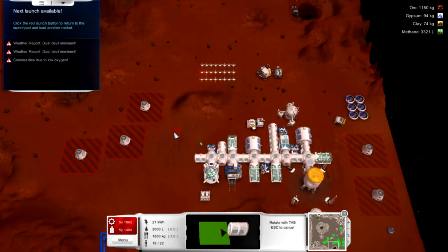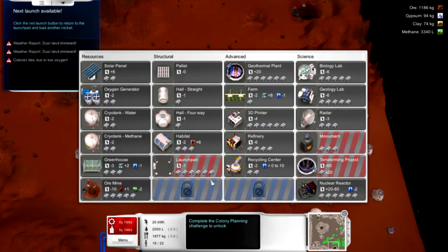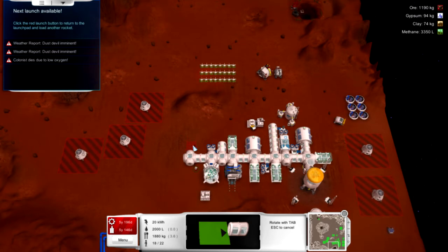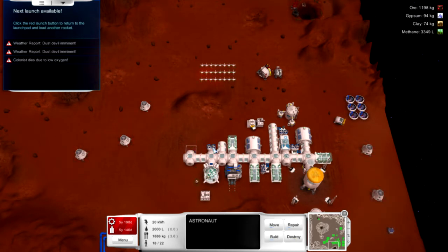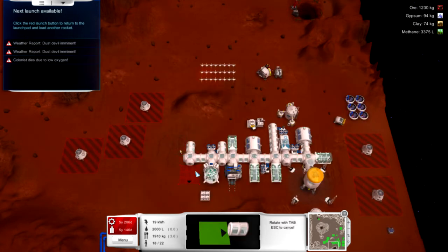Let's put a four-way hallway here. Power is kind of okay; I should put some more down as we go. I'm going to do my sort of donut block thing where you have that layout. Food is okay too — I was worried about that. We'll do the hallway here, then put the oxygen generator there, and down here will be the habitat. That's what I was doing in the last colony and it seems to be the most efficient use of resources.